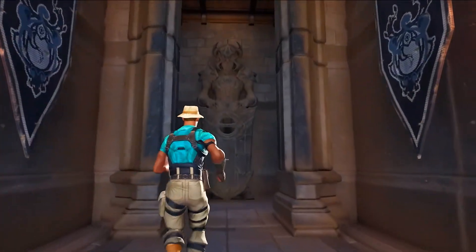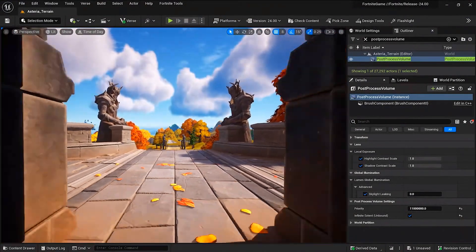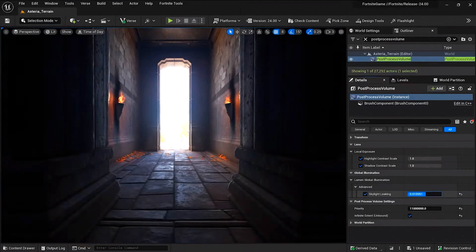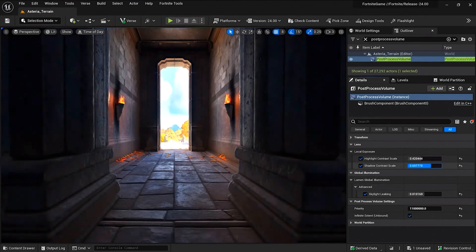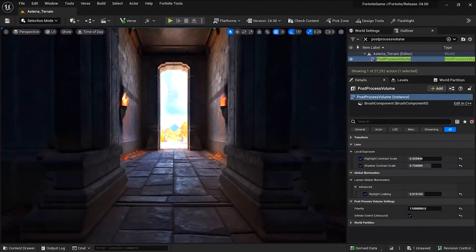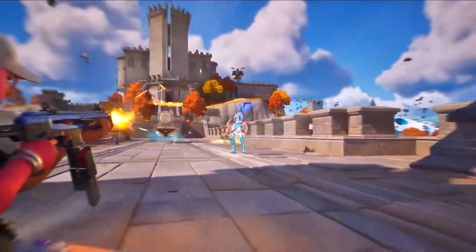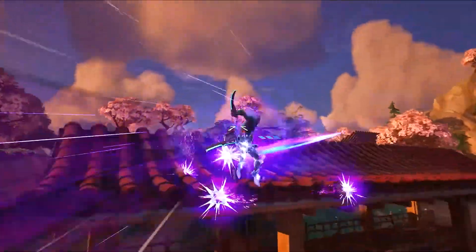It was also the first time we were using auto exposure, and it was causing bloomed-out areas when players were in dark interiors looking outside. We solved these issues using UE5 features like local exposure and some art-directable controls within Lumen that enabled us to provide a final image much better for gameplay. The engine team also provided new scalability options so we could run Lumen on next-gen consoles at 60 frames per second.